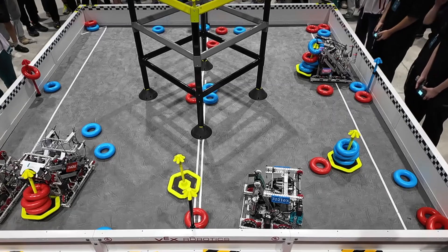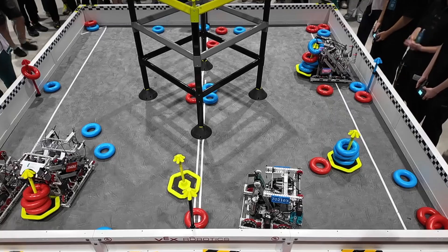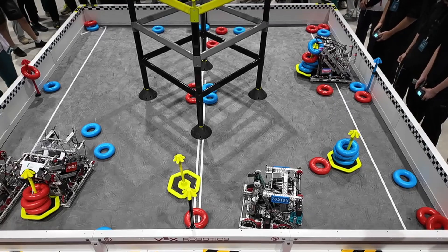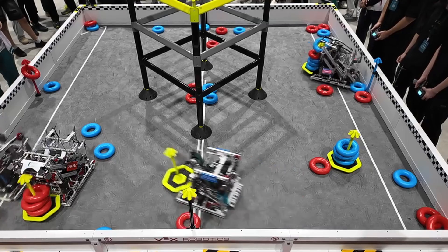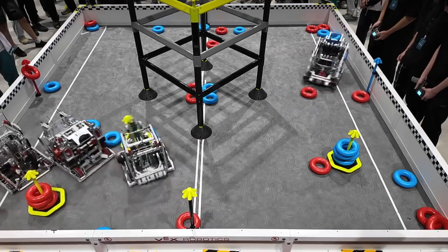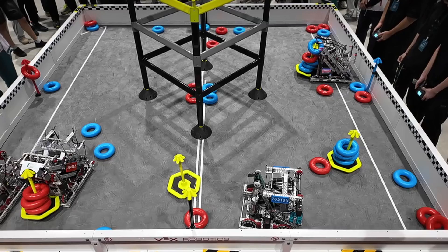Red actually has 11 rings here because Blue accidentally scored one for them. We're gonna see Red's hood eject mechanism — ejecting the rings, color sorting using a hood. They drop that goal for their teammate, playing a very similar strategy to what I saw earlier in the other semifinals match.